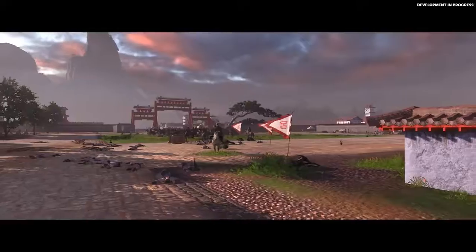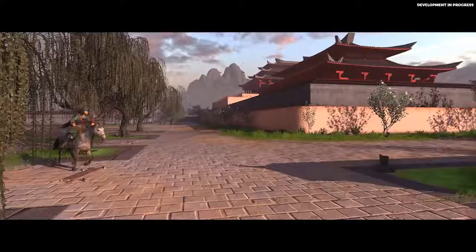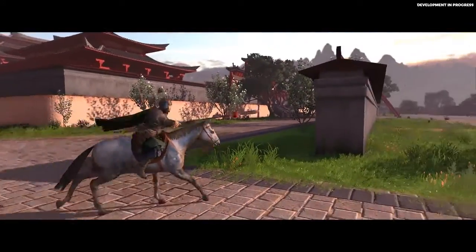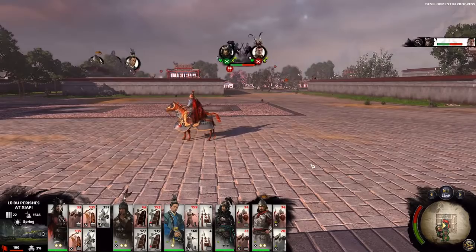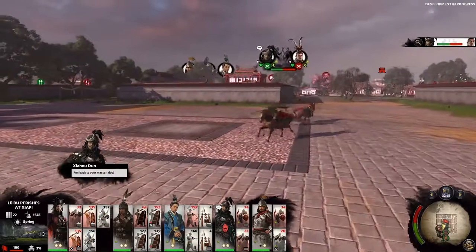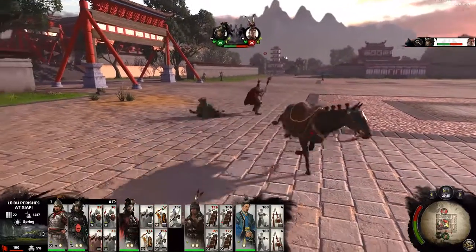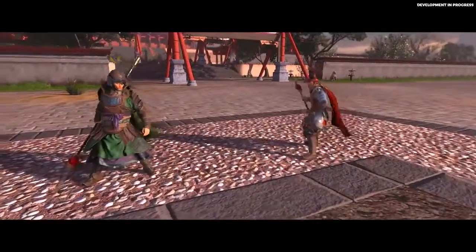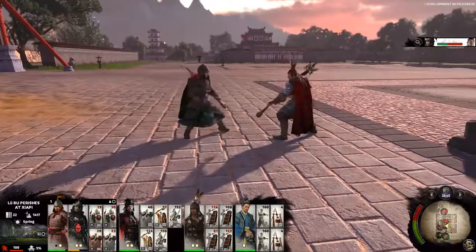Our reinforcements are led by Zhe Hao Dun. He was shot in the eye by an arrow in battle against Lu Bu, pulled it out with his eye still attached to the arrow, and proceeded to eat it. We're going to get him into the fight and head over to Lu Bu, who we're going to challenge to a duel. Duels are a new feature for Three Kingdoms, where two heroes will duke it out in single combat until one either dies or retreats. Duels can help you single out an enemy combatant and turn the tide of battle.